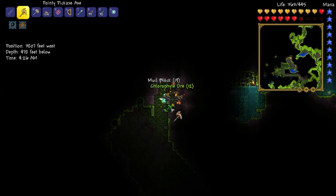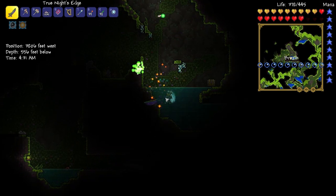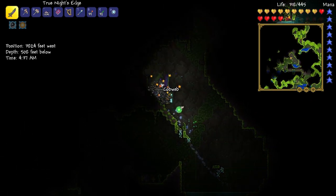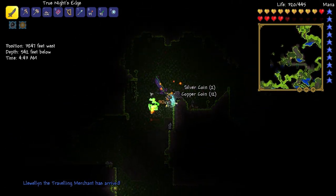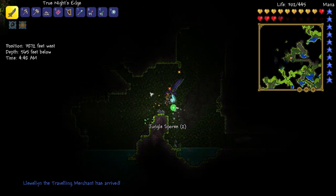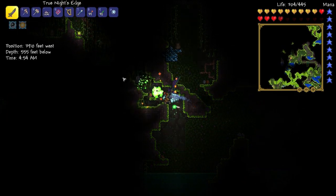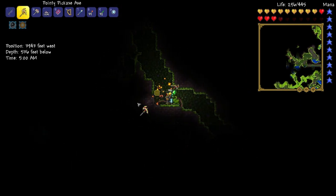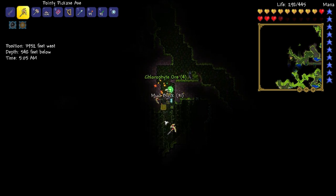Got some sweet chlorophyte. How many bars are we at so far? 154 — and now a mimic spawned, I love mimics, they give you good stuff. The traveling merchant is here too. We've got about 25 chlorophyte bars, and we're about to get 26, so we've got enough chlorophyte to go and make the chestplate! We will do that right now.